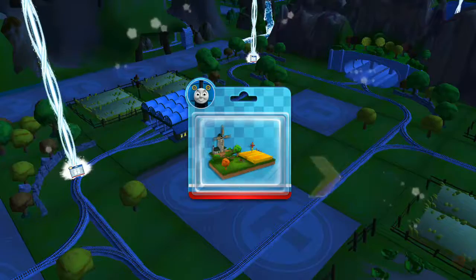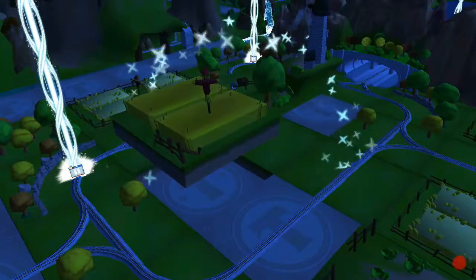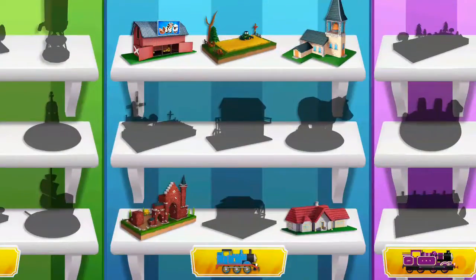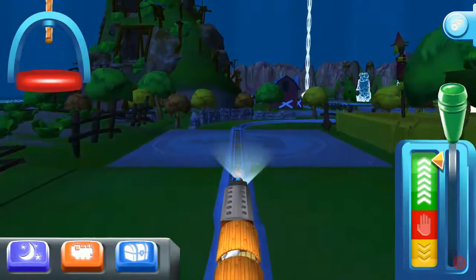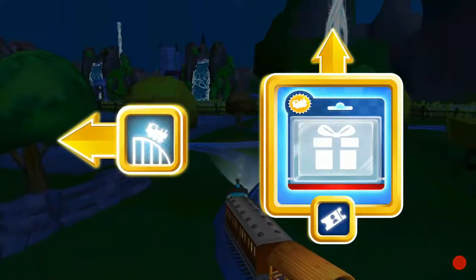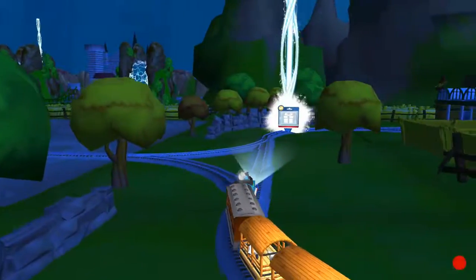Just slice across it or tap it to open. Left leads to the Crazy Coaster Mountain. Forward leads to Knapford Station. Knapford Station is just ahead. That's perfect!